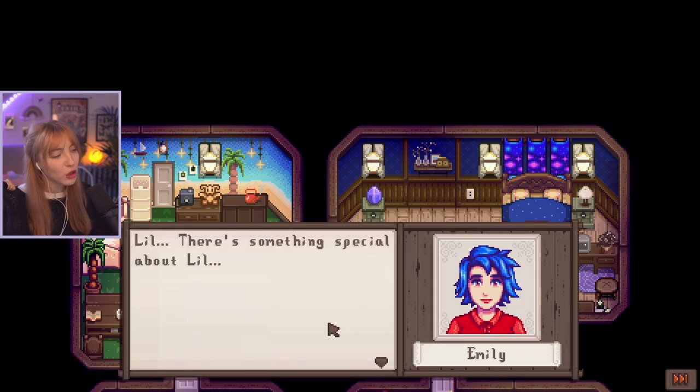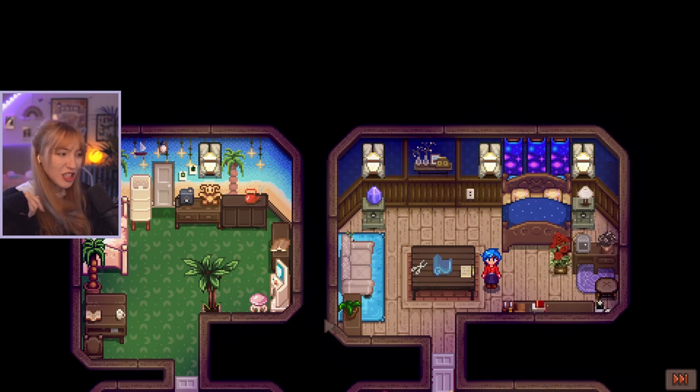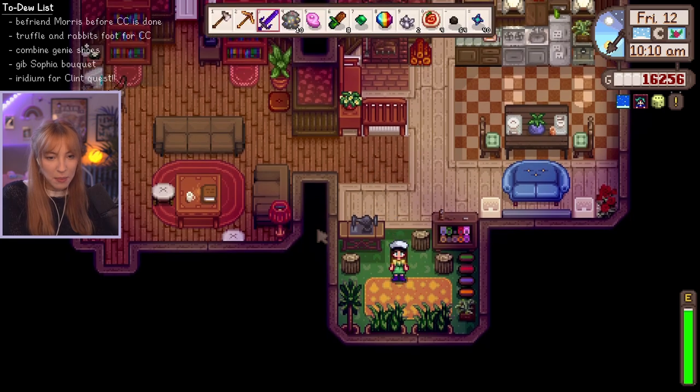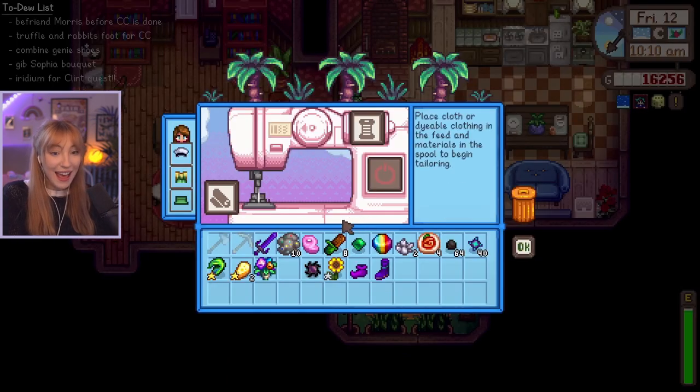There's something special about Lil — our destinies will intersect. I love her, she's so cool. Okay, can I use her sewing machine? That's the big question. I think I need to take my shoes off potentially, and then let's see if we can use it. We can.